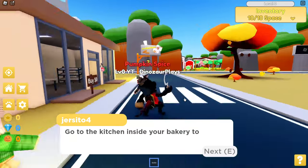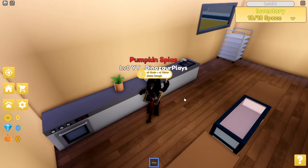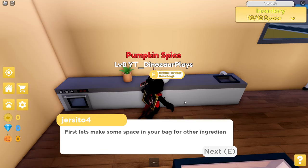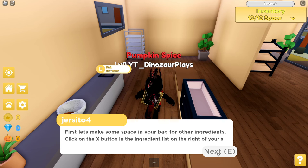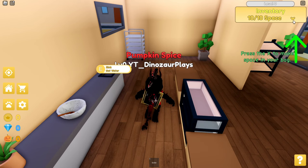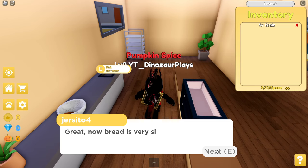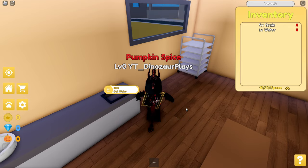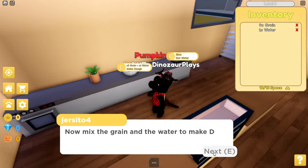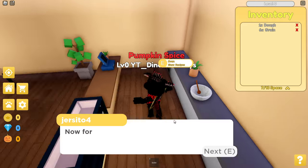Go to the kitchen inside of your bakery to start cooking. First let's make some space in your bag for other ingredients — click on the X button in the ingredients list on the right of your screen. Now bread is very simple to make. Get water, then mix the grain and the water to make dough. You received one dough.